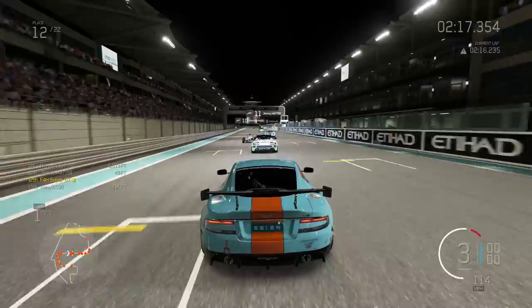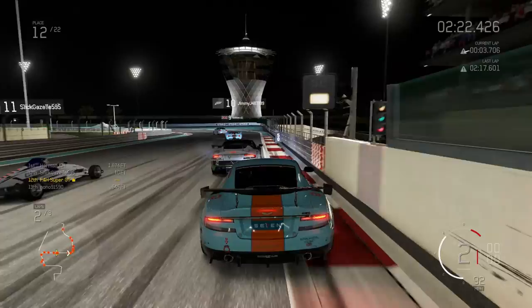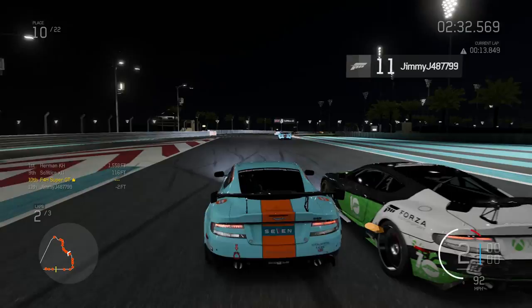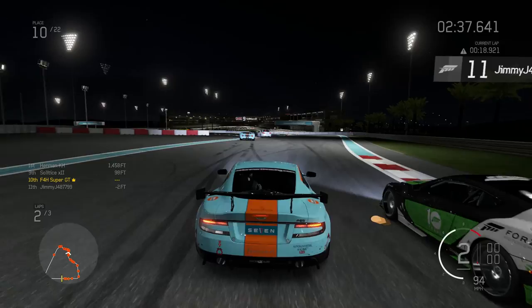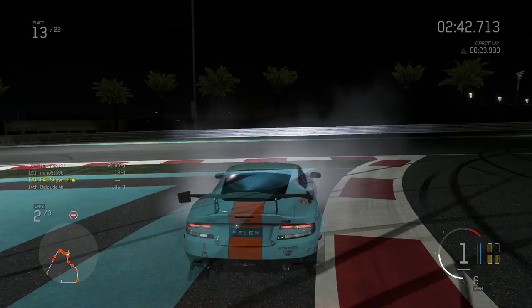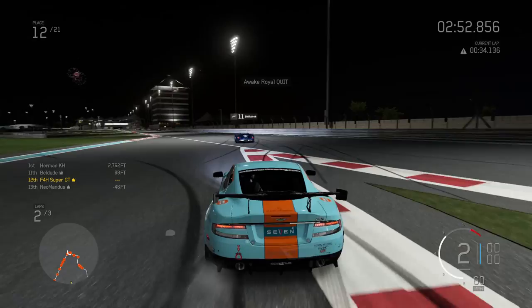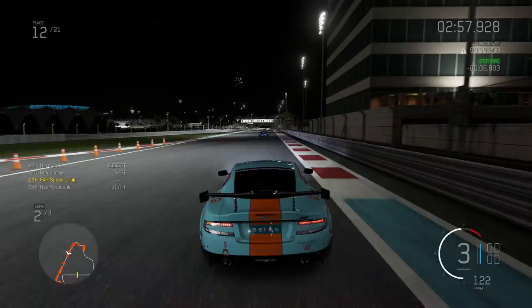Coming into turn number one, passed the Formula Ford guy once again. It might not even be a Formula Ford — please correct me if I'm wrong, which I probably am. Around the outside of another Team Forza Aston Martin. Coming into here, he's just going to turn across me — he clearly doesn't know that the guy on the inside has control. On the next lap you'll see he has no intention of taking that corner properly — he just wants to cut it regardless of whether I'm on the inside or not. So unfortunately he's tipped me around and I've lost time once again. I'm going to be trying to find my way through once again at Noob City.